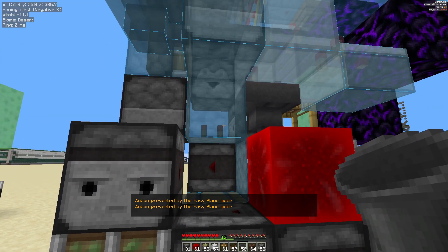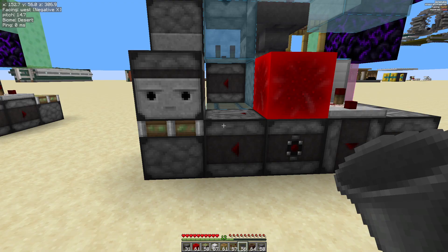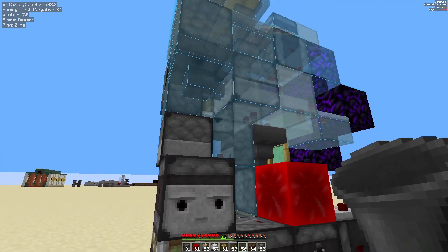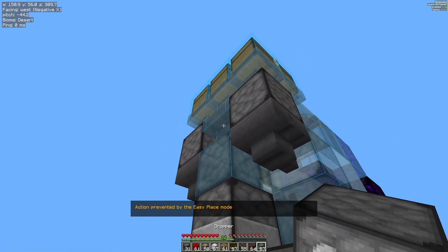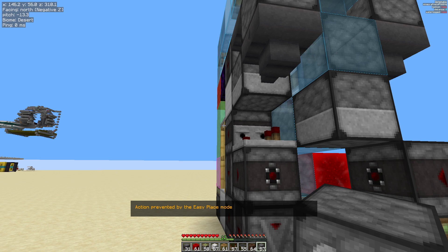You have to have the blocks in your inventory, obviously. So that's a dispenser — I don't have the dispensers in my inventory, so you'll get that block placement error when you try to do that. You do need these blocks in your inventory. Folks, if you found this tip useful, give the video a like.